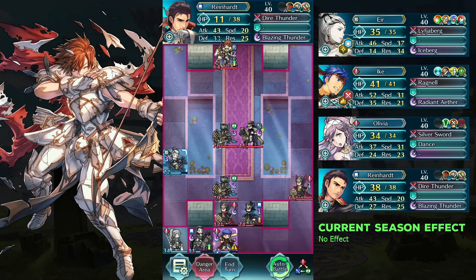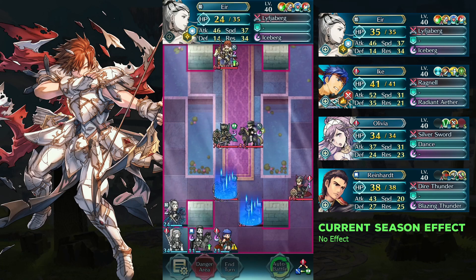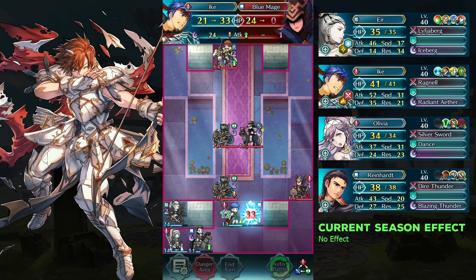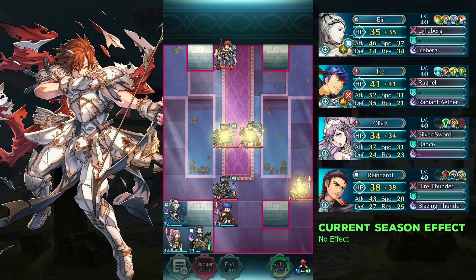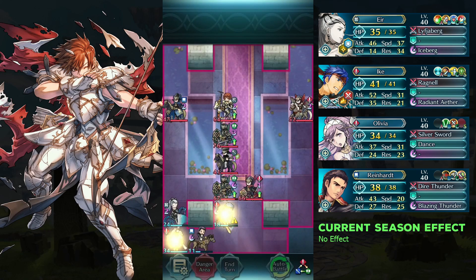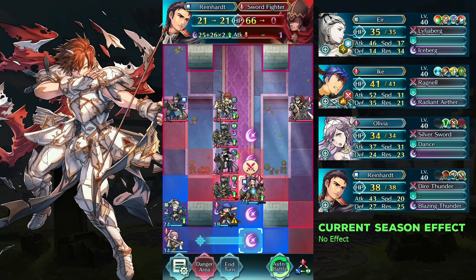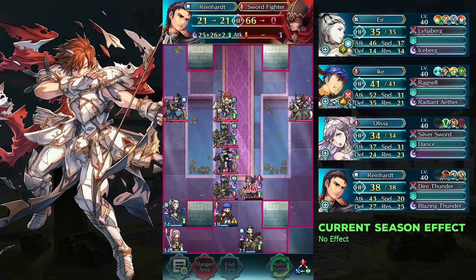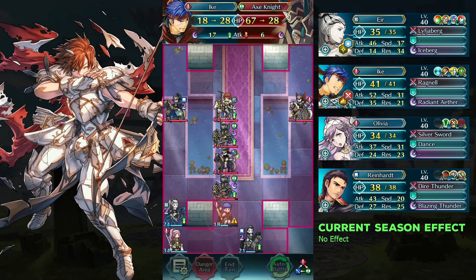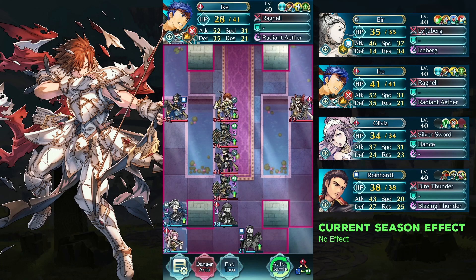Defeat the soul fighter and bull mage with Yier and arc. Attack the soul fighter and axe knight with Wild Heart and arc. Dance Wild Heart and move him right.